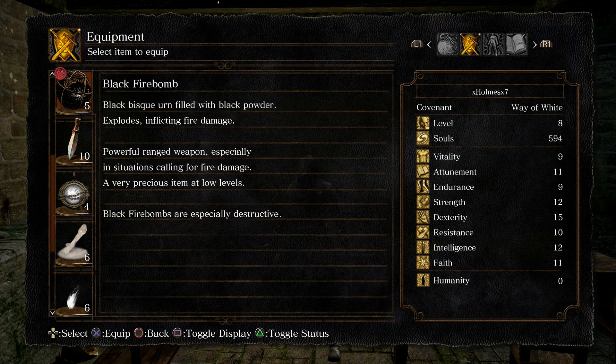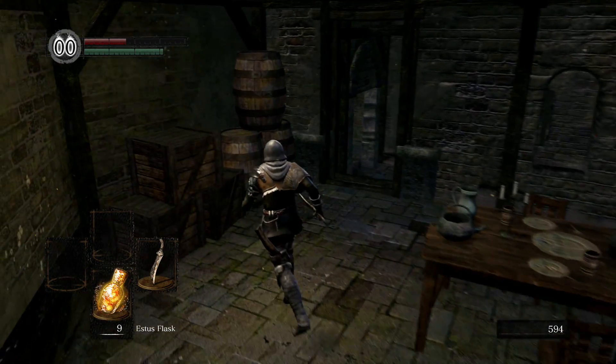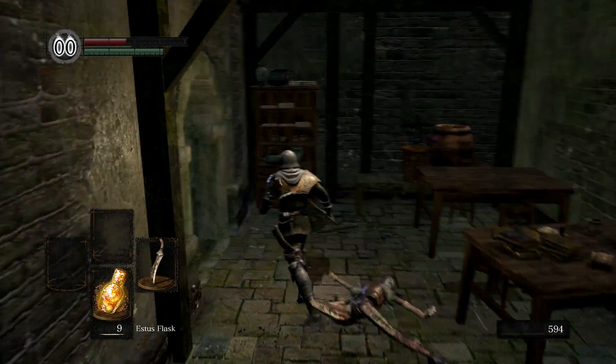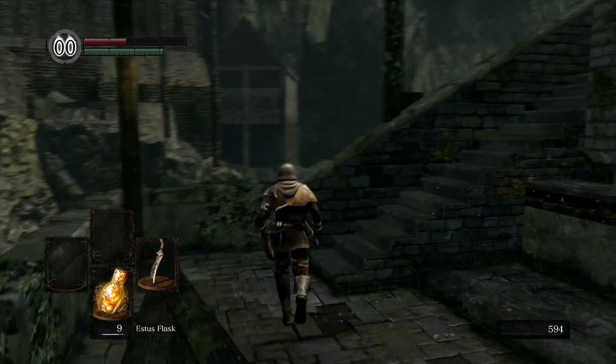Here is the black firebomb — it's actually better than the normal firebomb. We're gonna keep this for later, for the mini boss I was talking about. Well, at least I consider it a mini boss. I'll show you guys what to do with those later.